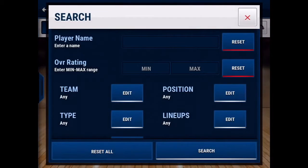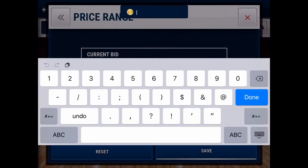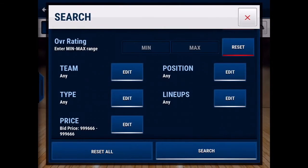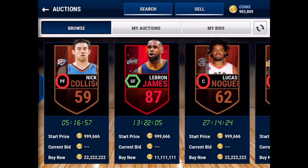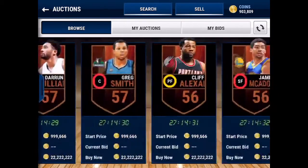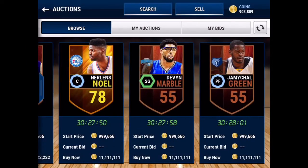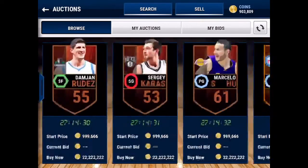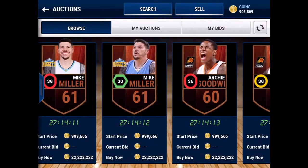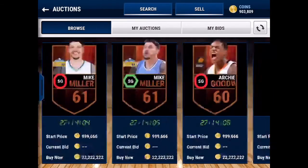All you got to do is go to the auctions, go to search bid price, press it in, and put 999666, then hit save search. See how mine shows 22222 for most of these cards — that means I am on server 2. There will be a few 111s posted, but whatever the majority is, is what server you're on. If you see 333, you're on server 3; 111 means server 1. This is the easiest way to tell what server you're on.